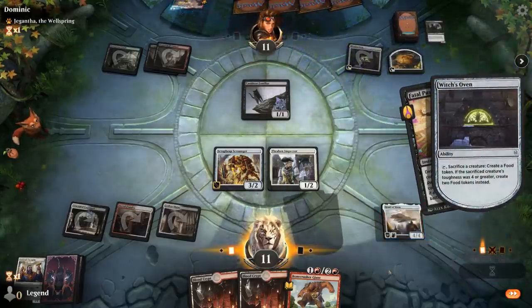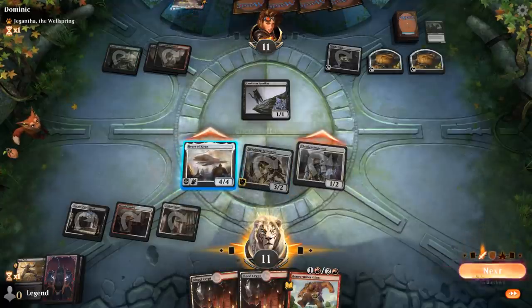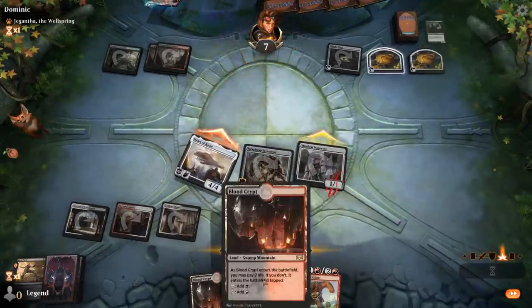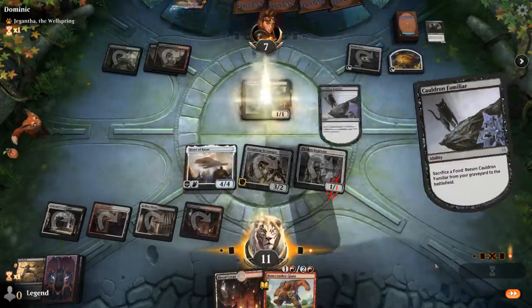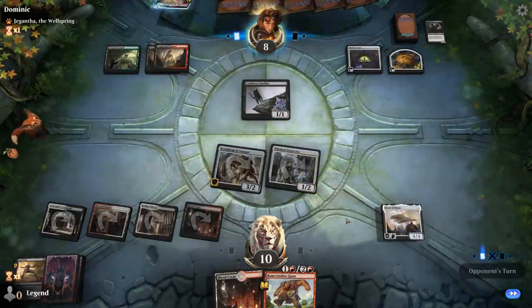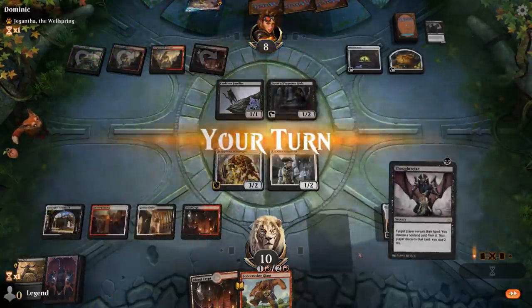Thraben Inspector can also attack. We've got the opponent down to seven, and can maybe Stomp their face as well — we're getting close. Although Cauldron Familiar is definitely annoying. It's going to be a Priest of Forgotten Gods, which we could maybe Stomp, and we have Thoughtseize.